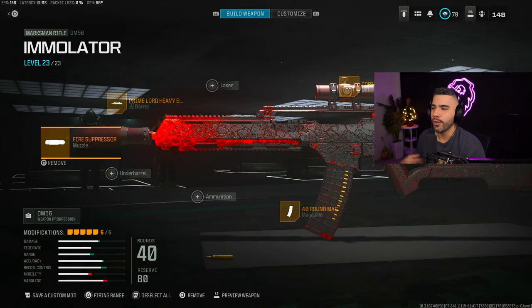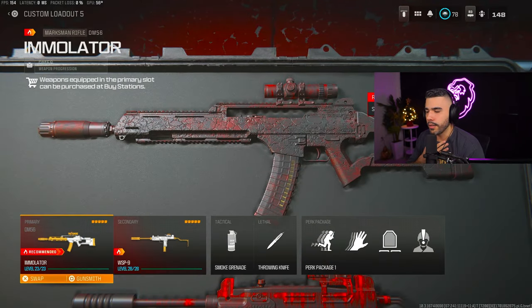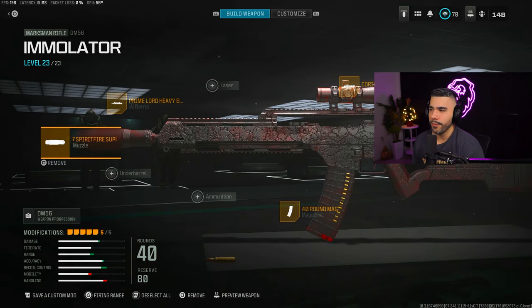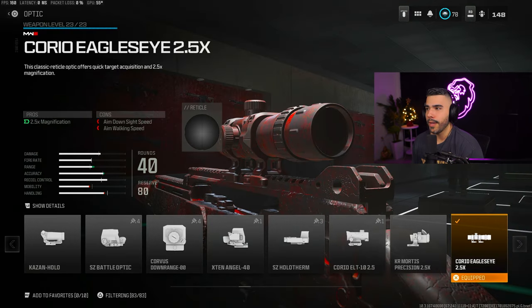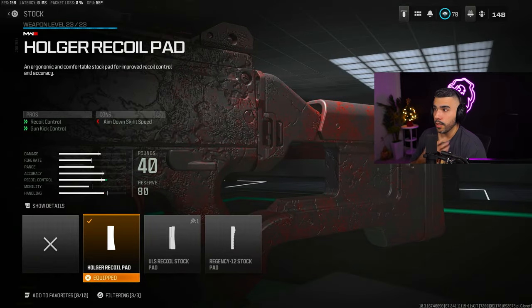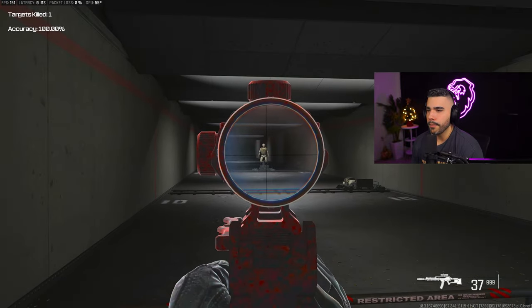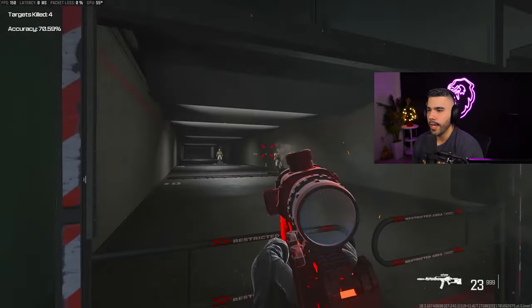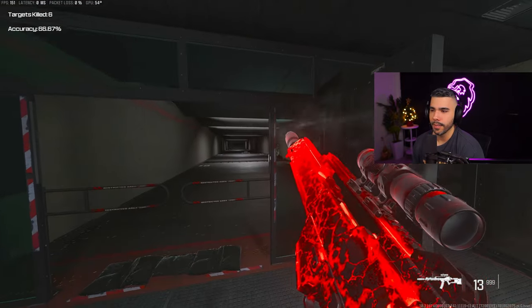We're going to be talking about the DM56 — I call it the DMR. This is a marksman rifle, which makes it a little interesting. Ever since I used it in multiplayer, I knew this thing was going to be a problem. We're going to be rocking the Prime Lord Heavy Barrel for a huge boost in bullet velocity and aim sway reduction. We got the VT-7 Suppressor, 40-round mag, the Eagle's Eye 2.5X Sight, and the Holger Recoil Pad. This thing is single fire, so you have to tap it, but it's really strong — kills in a couple bullets and has very low recoil. This thing is obviously pretty OP.